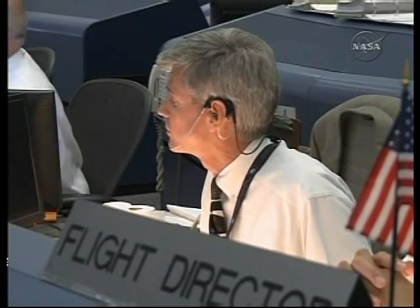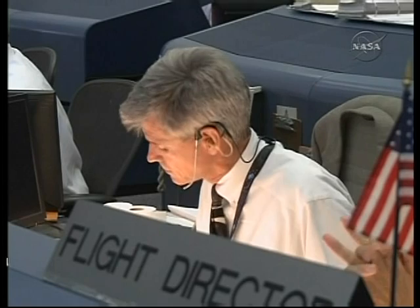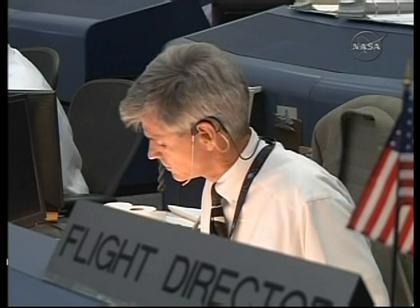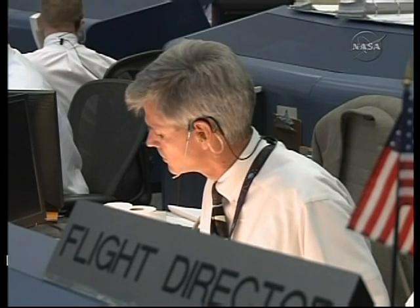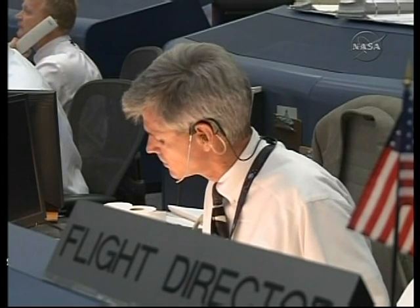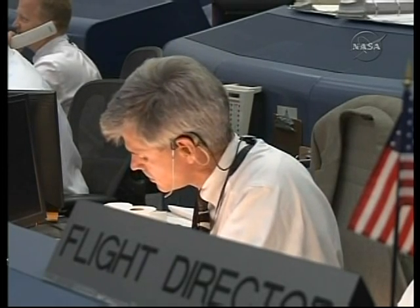Conus weather, flight on the flight loop. We are currently observed go. The showers within 20 have dissipated. The current clouds are few at 2100, few at 6000, scattered at 12,000, and broken at 25,000. The winds are out of the east at seven knots, and we're going to go ahead and amend our RTLS forecast, going to remove the chance for showers and thunderstorms within 20 nautical miles. And that is a go forecast.